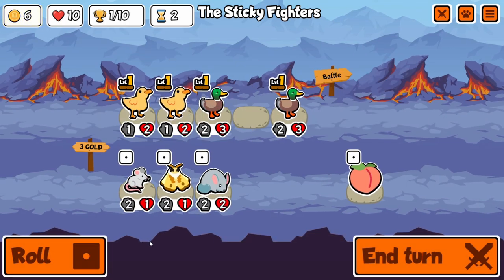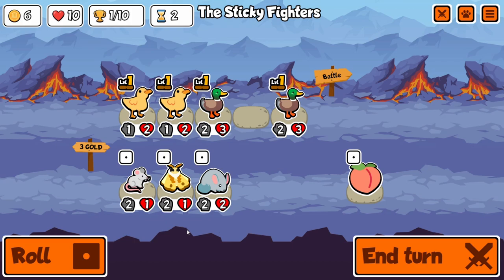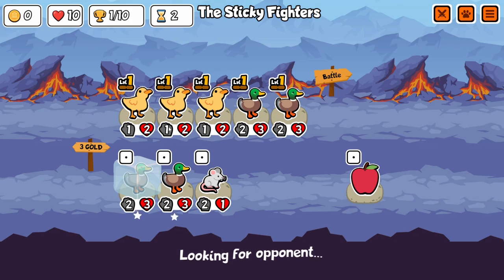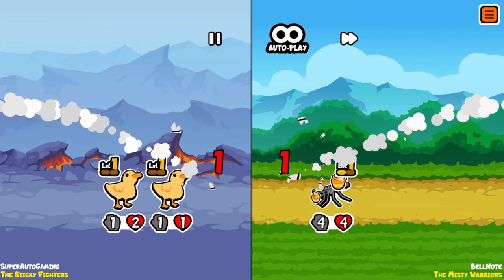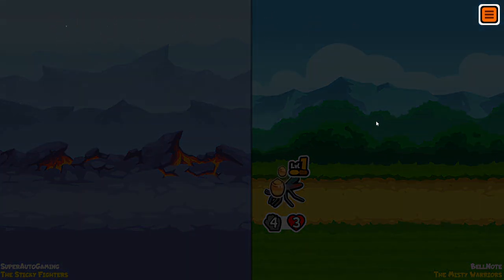Oh beautiful. Could take the moth, could take the chinchilla, but since we have two of both we probably want to find another. Oh beautiful, we're not going to take this one though. Two level ups is all I want, and I'd really like a decent three. We're going to level up both of them, and maybe sell everything to full pivot here.